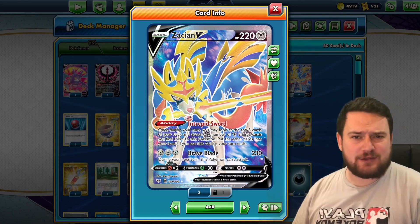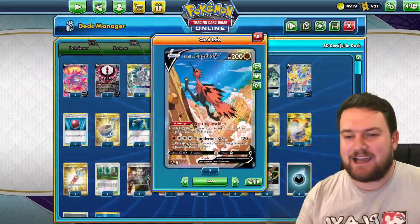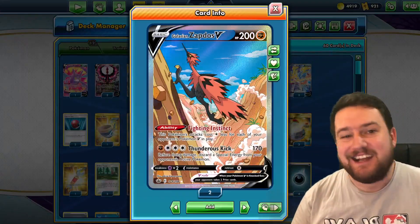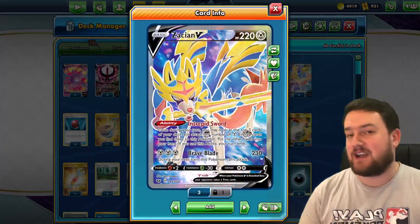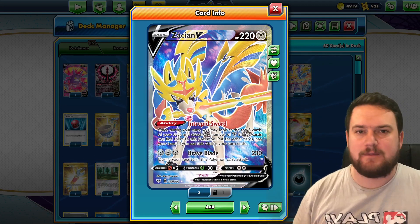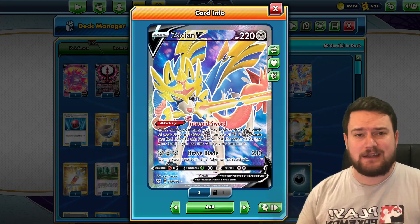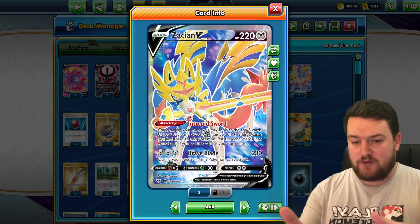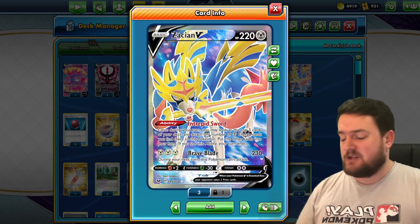Why do we not play three or four? Because we've got other attackers in this deck — cards like Moltres, cards like Zapdos that we can use instead. Why Zacian? Why not a card like Corviknight VMAX? Well, we've got Brave Blade. 230 damage is incredibly strong for three metal energy. Corviknight VMAX has a similar attack, true, but Corviknight doesn't have the Intrepid Sword ability, which gives you that early game consistency.